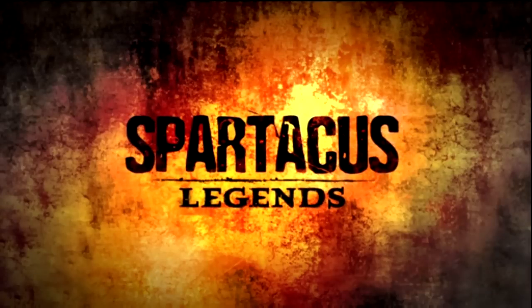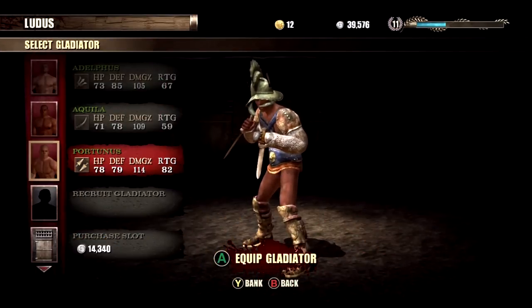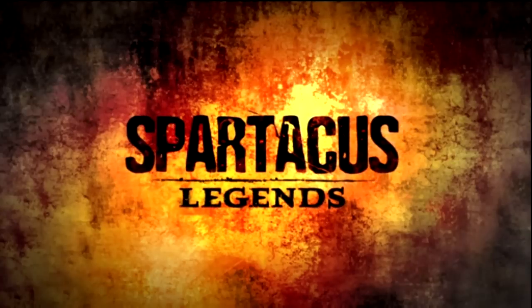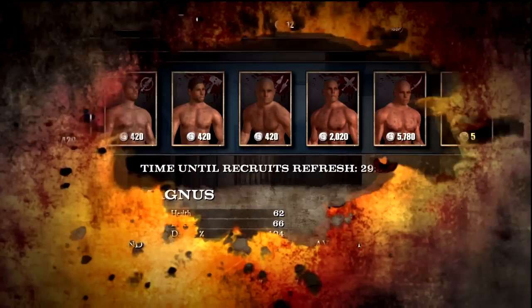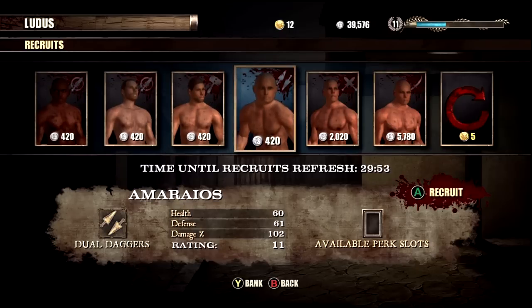All you really need is just hit X to go to your Ludus — this is all you need — and you're almost guaranteed to win at least 95% of your fights. Right here you can see Cortunus. All you need is a guy with dual daggers, that's pretty much it. You can go to Recruit Gladiator. Usually it's pretty hard to find a good dual dagger person — like, see, the highest right here is 420. Just go with the 420 guy if you don't have any silver yet.